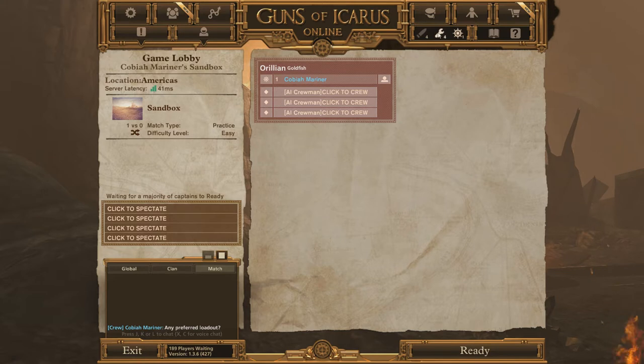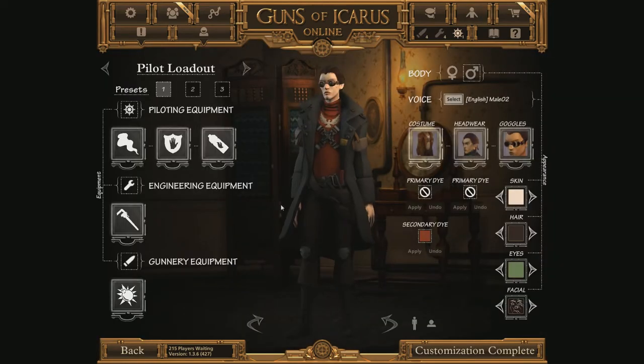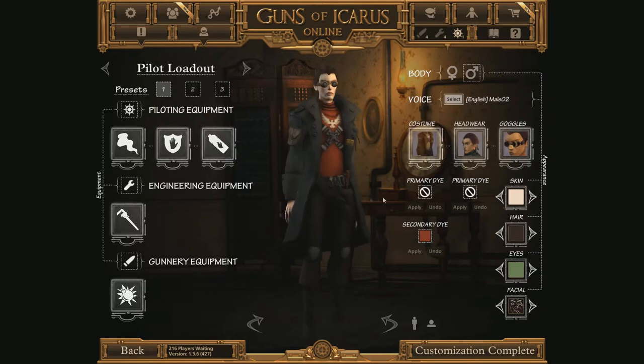The captain may tell you to switch classes. To do that, click these three buttons here: Gunner, Engineer, and Pilot. To customize your character — the captain may tell you to bring a specific type of ammo or a specific set of tools — click the character button here.